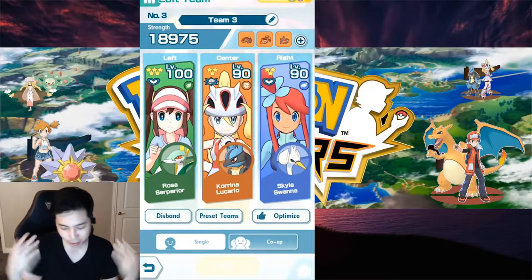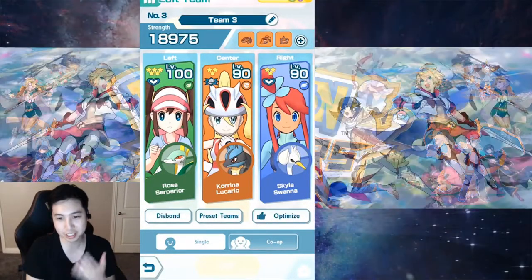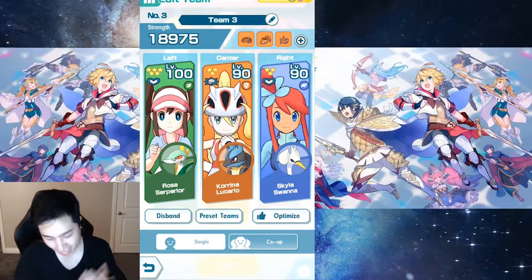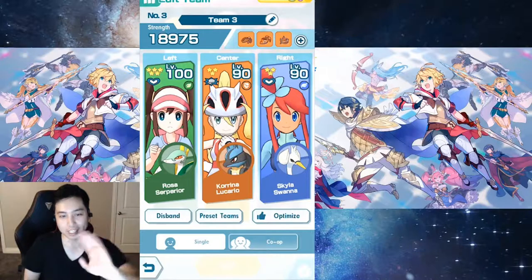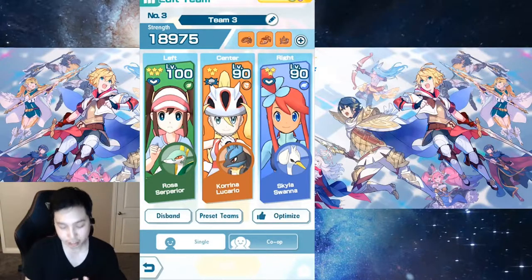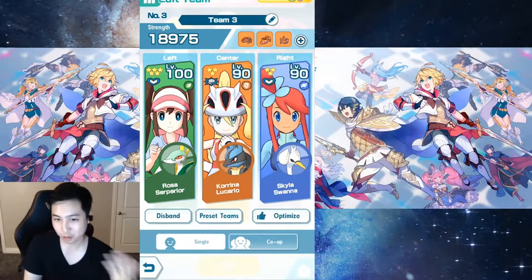Yo, Lysant here. Today I want to talk about clearing supercourses on very hard. I just want to go over some of the strategies I like to do. One of the ways is to have an energizer as one of the supports — for this instance, Rosa.